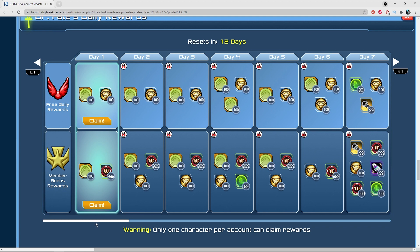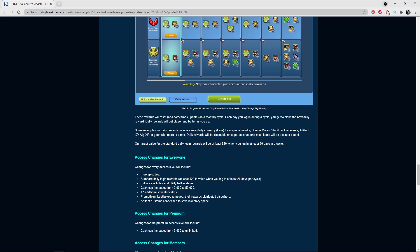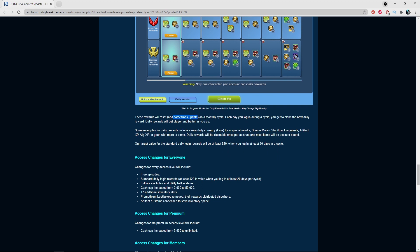If you have membership you'll be able to claim both the free and member reward tiers. If you're free-to-play or premium, you'd only claim the free ones — the member ones would be grayed out. These rewards reset on a monthly cycle. Each day you log in during the cycle you claim the next daily reward, and rewards get bigger and better as you progress through the days.